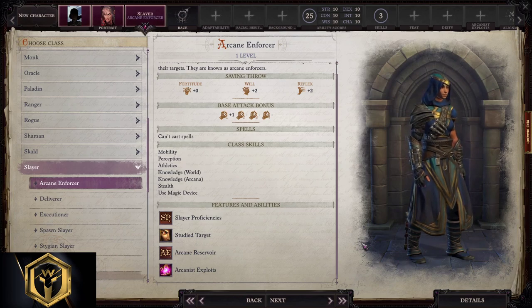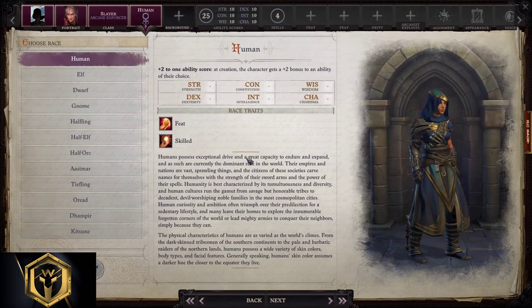He's using Arcane Pool to cast spells — or better to say, Arcane Exploits. For race selection, I only see Human, Half-Elf, and Half-Orc as valid options here for the Arcane Enforcer. Since I really don't like wasting points into Charisma for Arcane Exploits, that's why I'm picking those three races.